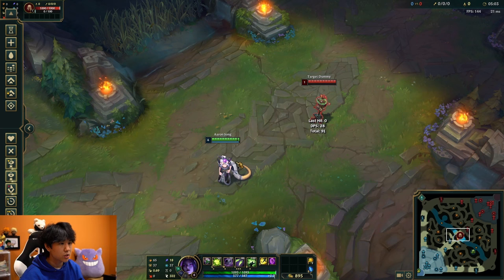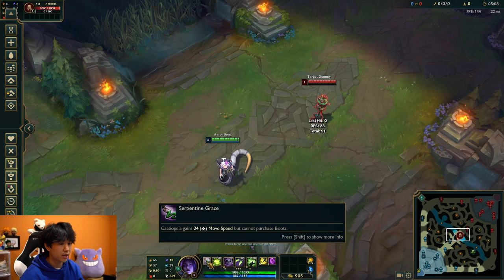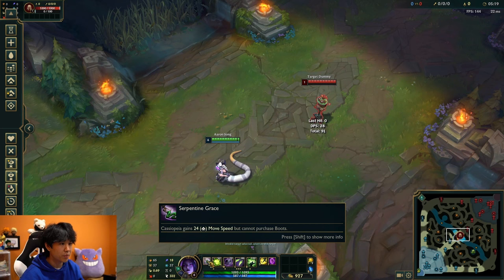Let's go over Cassio's abilities very quickly. Starting with her passive: she is unable to buy boots — she's the only champion in the game that can't. But in turn, she gains movement speed after every level, which means she can efficiently buy six full items without losing much.